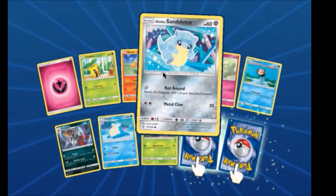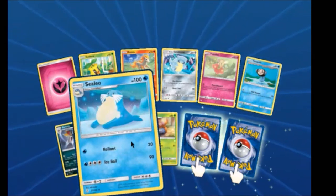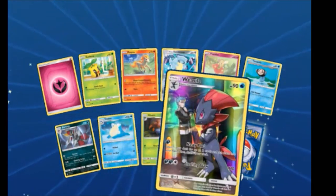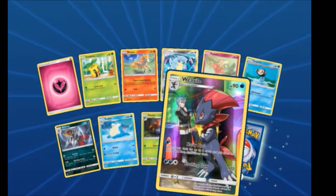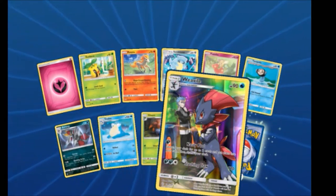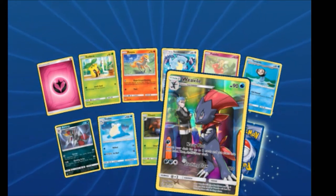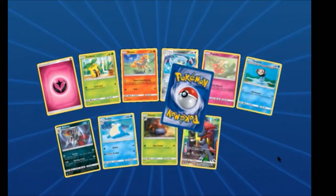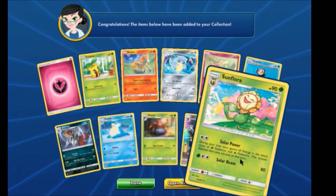We have another Alolan Sandshrew, Bisharp, Cilio, Gloom. Weavile — whose art features Cyrus? No, it's the Gen 4 team leader. Cyrus! The one who is very bad. Yeah. And Sunflora.